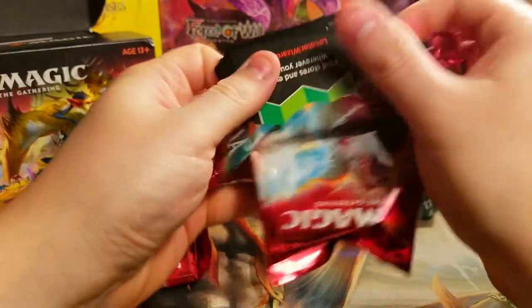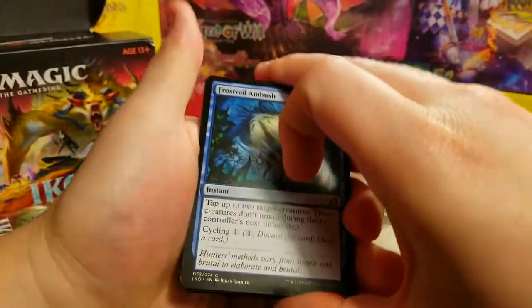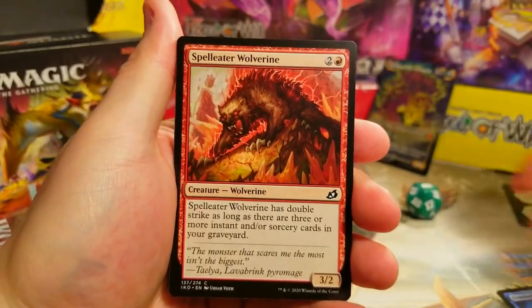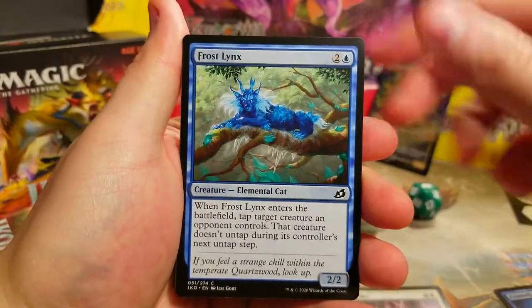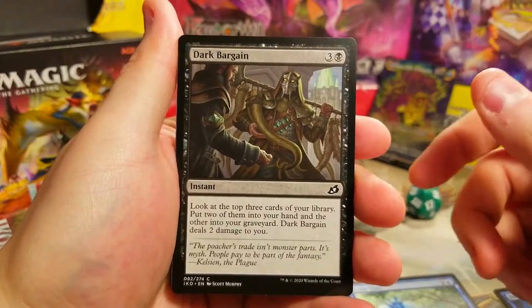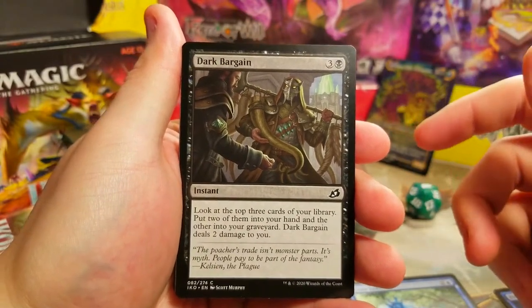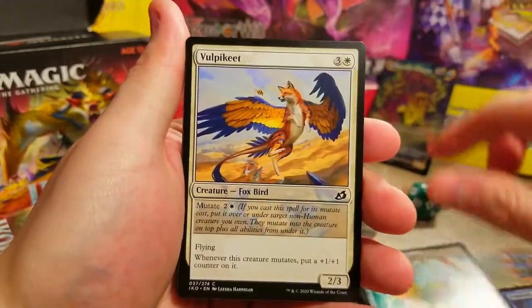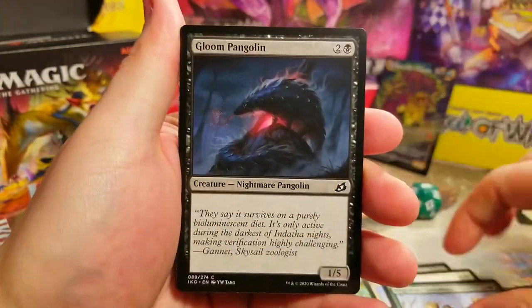Let's get our King Kong pack going — we seem to have decent luck with those. Ambush Frost Veil — that actually goes in my cycling deck too, very nice. Frost Links — we need the flare card, that's the only one I'm missing from my cycling deck. We'll see if we get it; it's an uncommon.